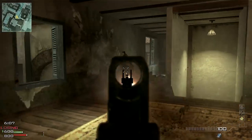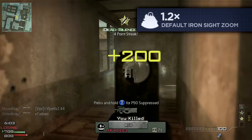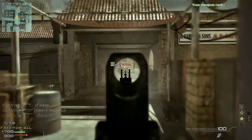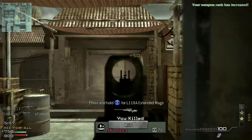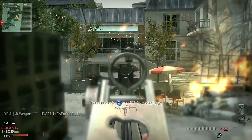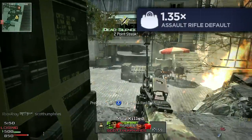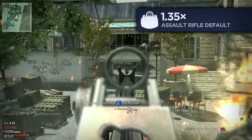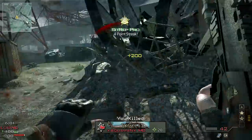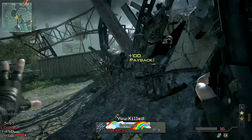When aiming with iron sights, typically your view will zoom to about 1.2 times magnification, providing a marginal benefit to your accuracy. This 1.2 times magnification applies to SMGs, LMGs, shotguns and machine pistols. Assault rifles are an exception — they benefit from a slightly elevated zoom level at about 1.35 times magnification. This gives them the edge in precision when used without an optic, but enhanced magnification does come at the cost of reduced peripheral vision when aiming.